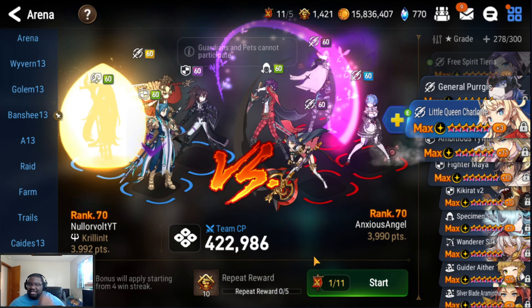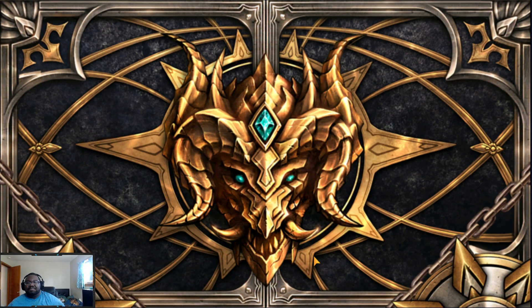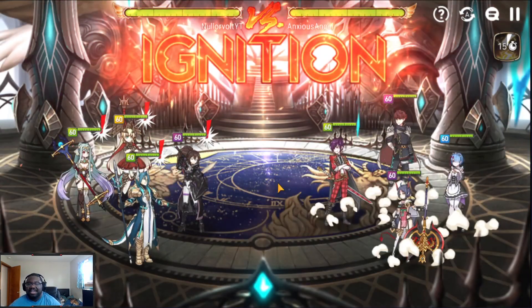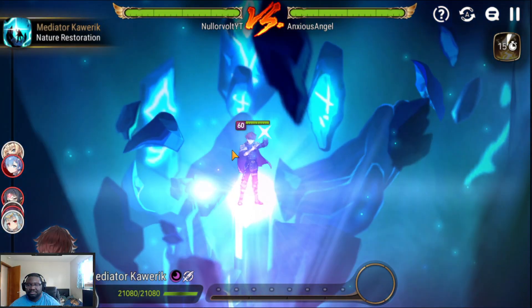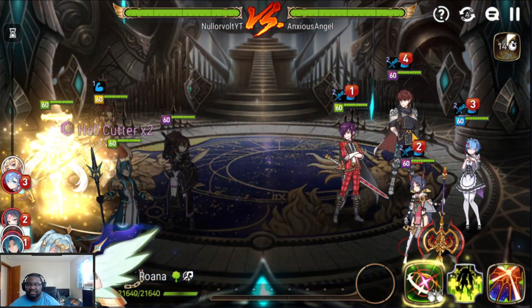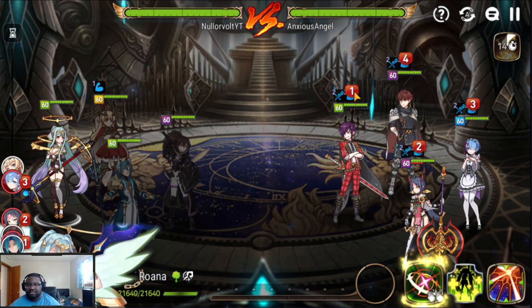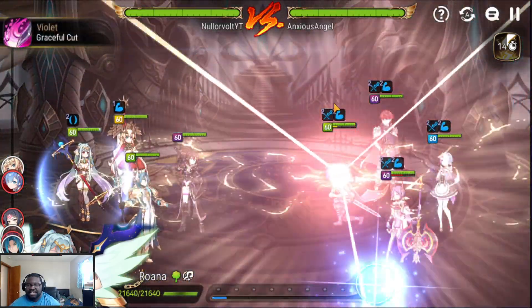I do recommend having a healer last, because most of the time when you provoke somebody they'll use S1 and it counts as single target — actually let me double-check that. I think when somebody gets hit by a single target it triggers a specific response. So we put up immunity and we're gonna attack Violet, let's see this.